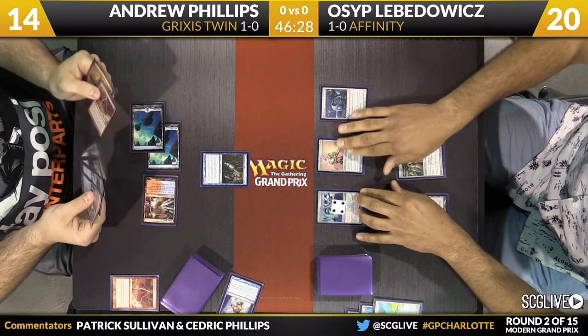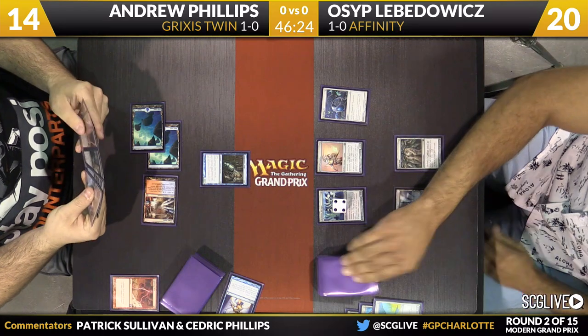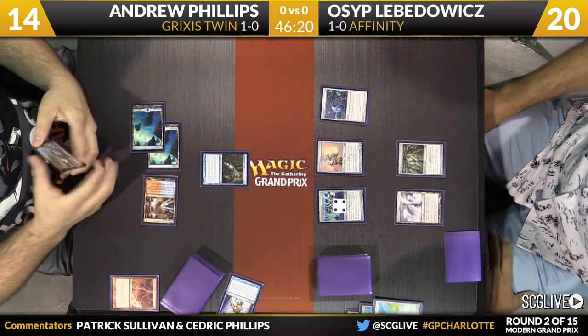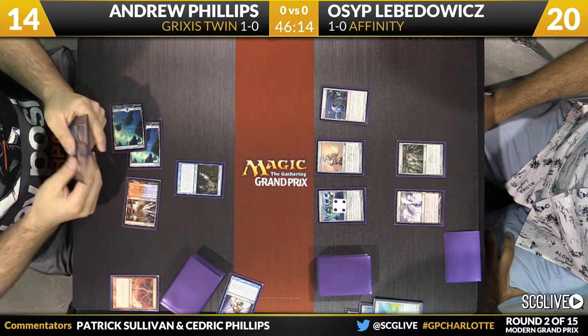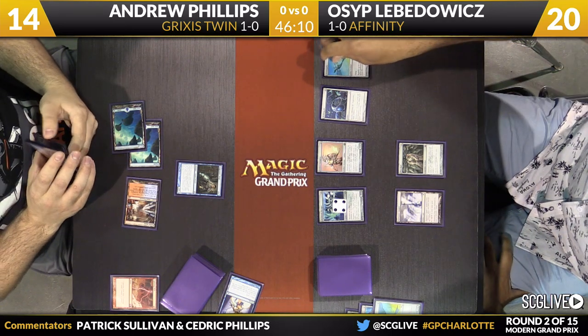Phillips will pass the turn back. Lovadovich is going to untap and draw. A couple of lands out there for Osip. If he draws a three-mana spell, he won't be able to play it. He does have copies of Master of Etherium and another copy of Etched Champion in his main deck. Even a card like Cranial Plating right now he would not be able to play and equip. That's the concession Osip made when he sped up his clock.